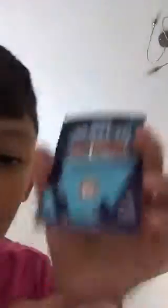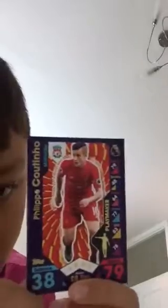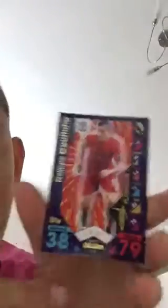The next card - he's from Liverpool, he's a midfielder, guess who he is. It's Coutinho! He is a play marker. He has gold. He has 38 defence and 79 attack. There are all the logos down here, I'm not going to read all of them. That's a pretty nice card.